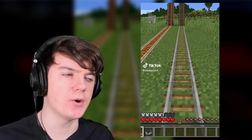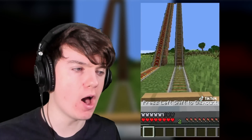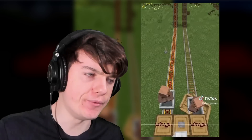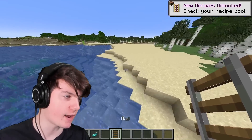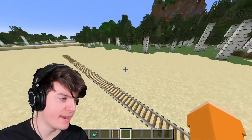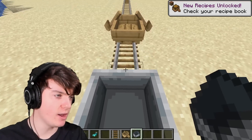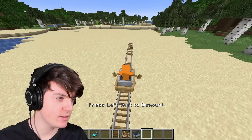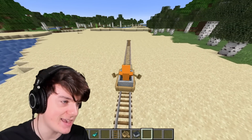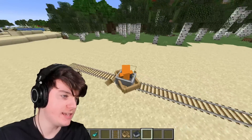This TikTok is claiming a way to move on rails without any powered rails, making it a lot cheaper — you just put a minecart in a boat, get in the boat, and it seems to work pretty well. So first we make a little track and build it all along here. Then we just place a boat and then a minecart, push the minecart into the boat, and off we go. It seems to work — the only thing is the controls are backwards: to go forwards you press S, and to go backwards you press W. Apart from that, it works perfectly. Honestly, I'm going to use this more often.